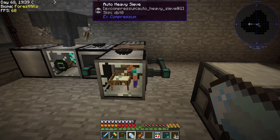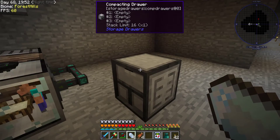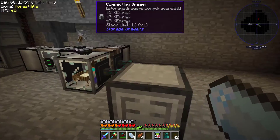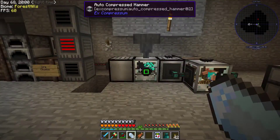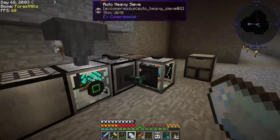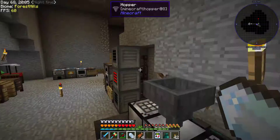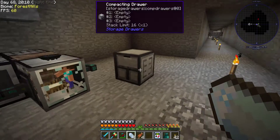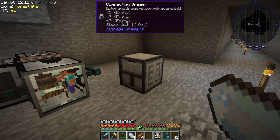Next episode — actually, in between episodes — I will set up a filter system. Either items are going to be auto-compressed or auto-compacted. If auto-compressed, they'll go into regular storage drawers, so we'll need to build a bunch of those. Other than that we're pretty good to go. This is Cdoubles2 — thanks for watching and I'll see you all next time.